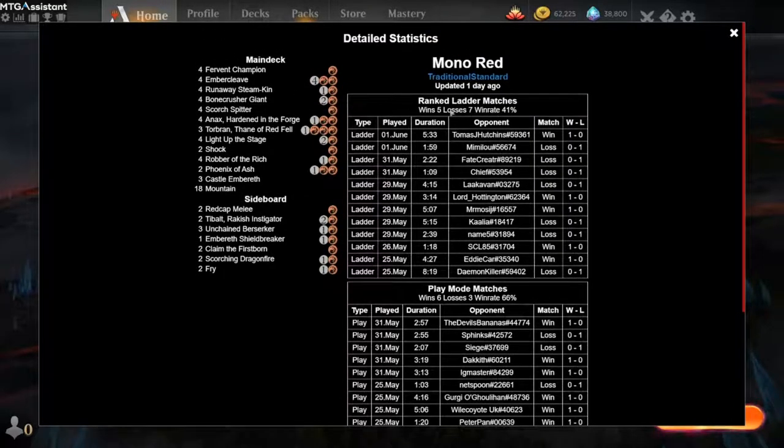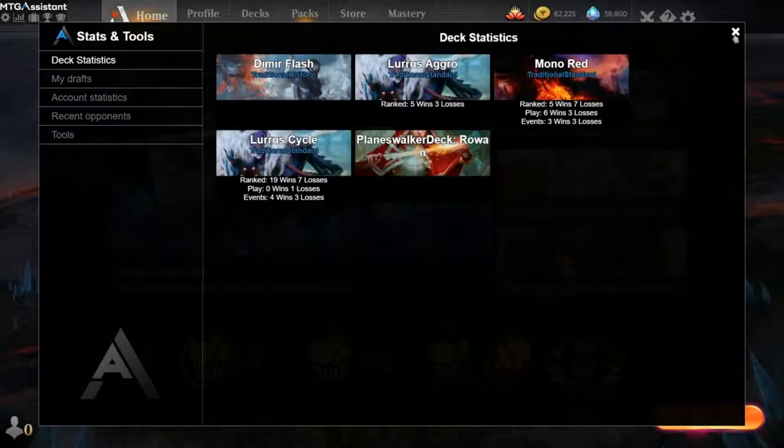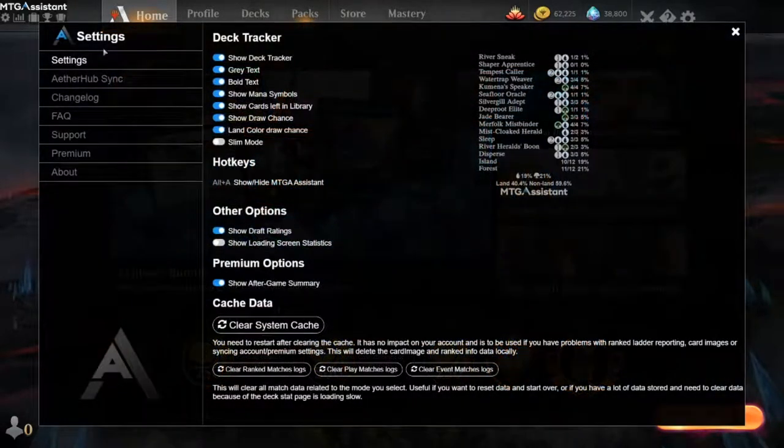It will give you the win rate. That was pretty bad — 41%. You can also delete these stats if you want to blank them out. You can go to Settings and under 'Cache Data' you can clear them.